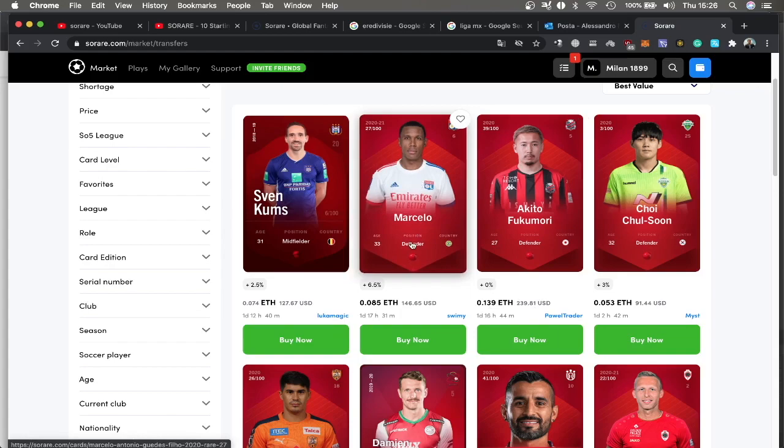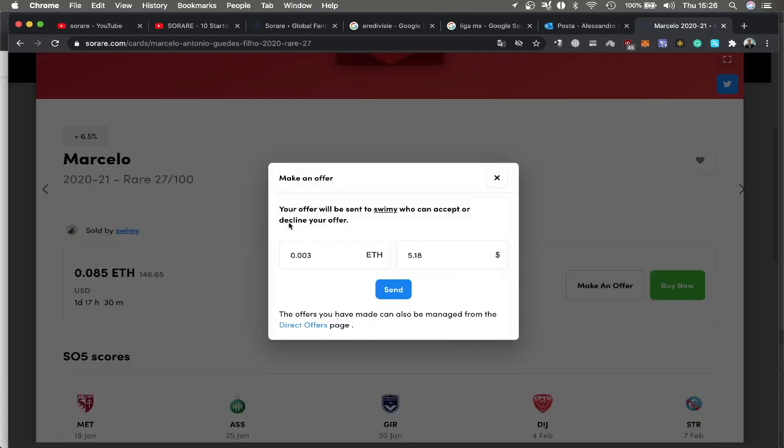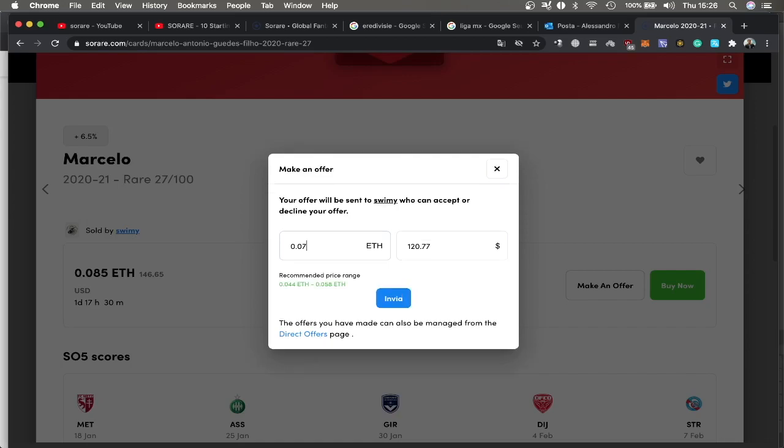The second option is to buy cards from other players on the transfer market, where you can see all the cards for sale from other users with their prices. You can buy it now — meaning you pay the asking amount and get the card straight away. Or you can make an offer, like for Marcelo from Olympique Lyonnais, where you offer 0.07 instead of the asking 0.085 Ethereum, and if they accept you get the card.